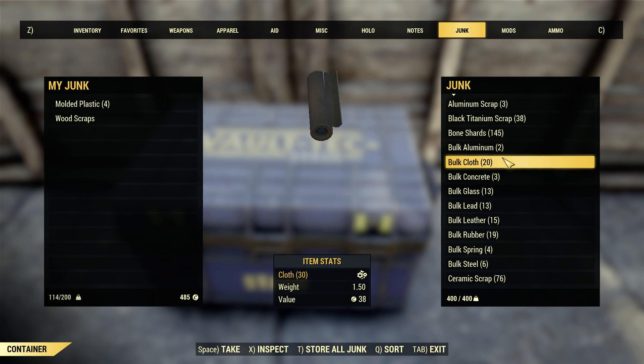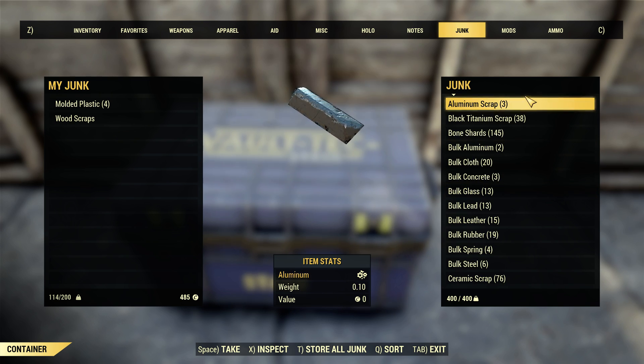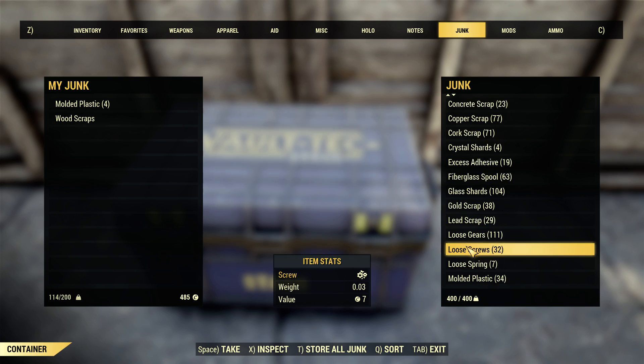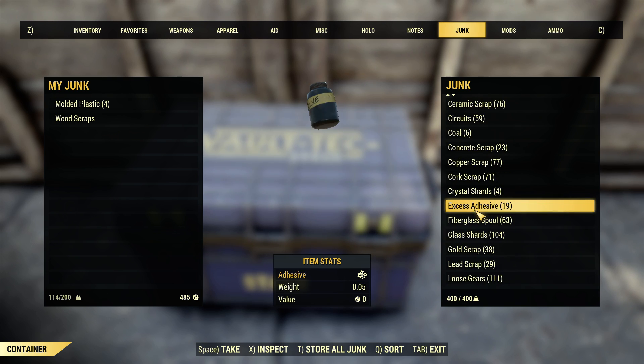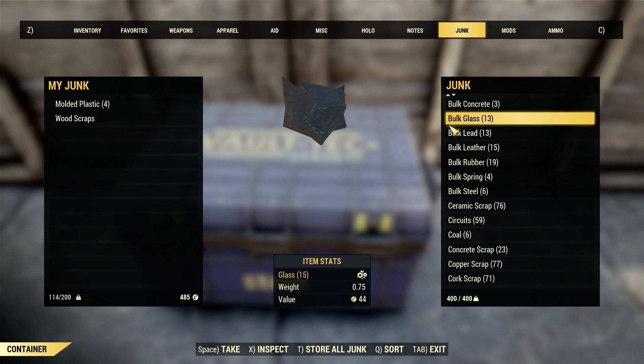There are two exceptions where this isn't true, and that is aluminum and lead. Aluminum weighs 0.1, and bulk aluminum takes 10 aluminum to make one bulk. If we multiply 10 by 0.1, we get one pound — bulk aluminum should weigh one pound. But as we can see, it weighs 0.5. So we're actually cutting the weight in half by bulking it. If we look at lead, it's exactly the same. Lead weighs 0.1, and bulk lead takes 20. So 20 times 0.1 should be 2 pounds, but bulk lead only weighs 1. So bulking lead and aluminum does halve the weight, and if you accumulate as much bulk lead as I do, that can be a significant savings over time.